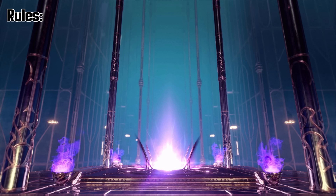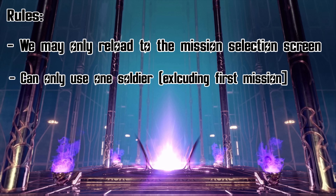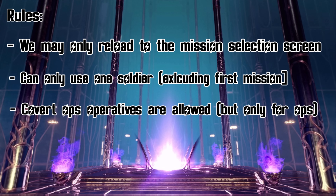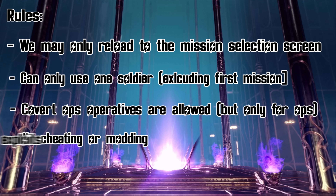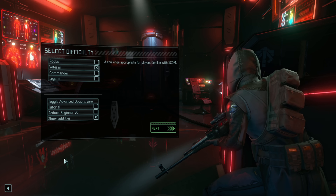Let's quickly go over the rules. We may only reload to the mission selection screen — meaning we can attempt missions as many times as we want, but must reattempt from the start on a different map. Think of it as a soft iron man mode. We can only have one soldier active, excluding the first mission. Operatives are allowed but will be strictly on covert ops — if ambushed, they are not allowed to fight, only move to the evac point. No cheating or modding, no exploits, and we're playing on veteran difficulty.